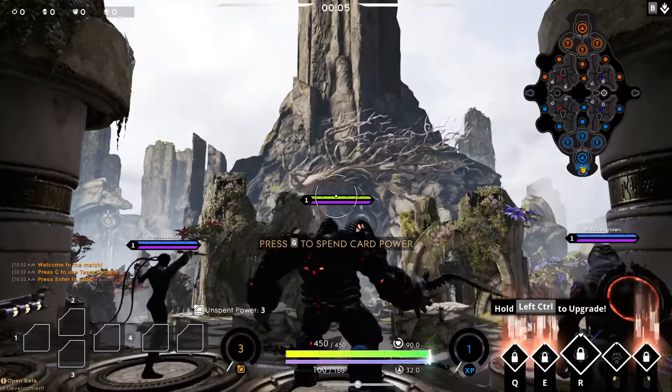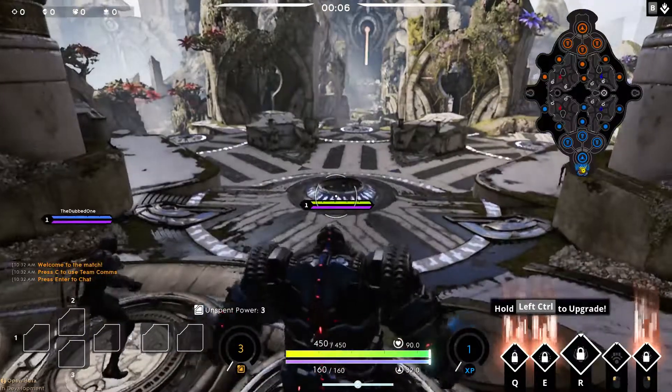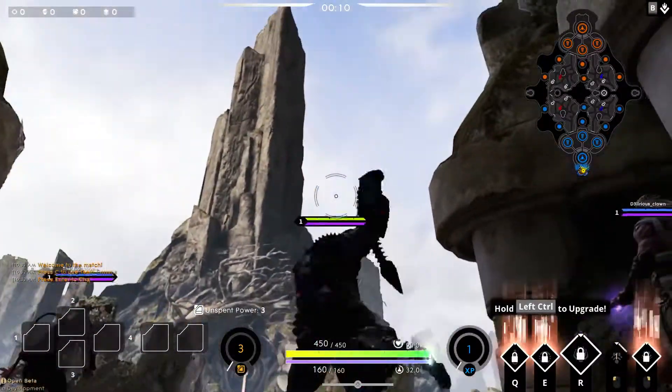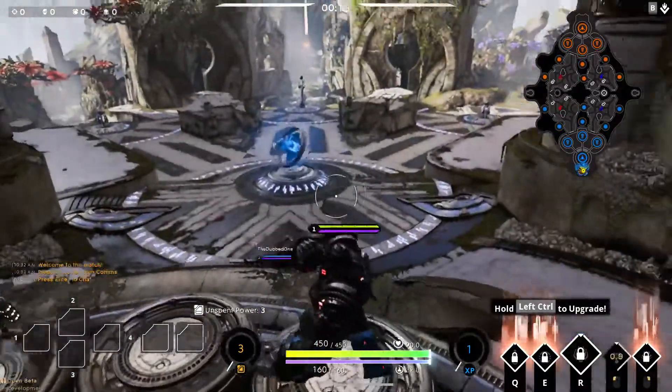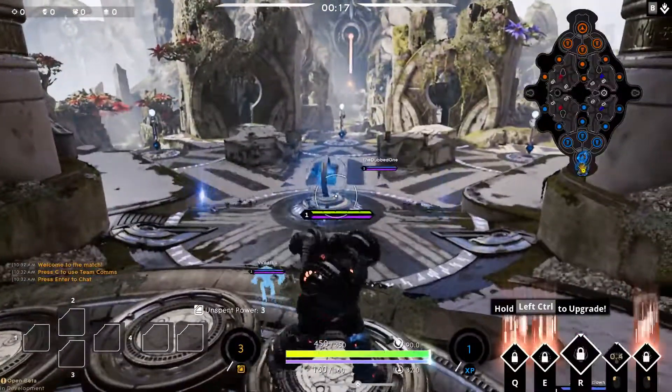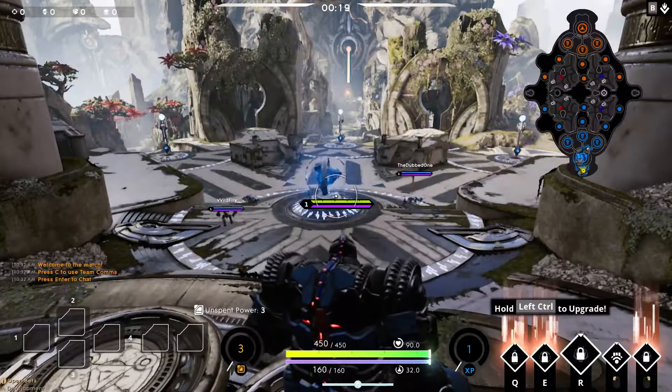Hey everybody and welcome back. This is Final Hydrant. Today we're going to be playing another game of Paragon. I don't know why I keep doing this every time I say Paragon, but Paragon. And today we're going to be playing as Richter, this really weird looking guy with some chains — the Chain Warden.